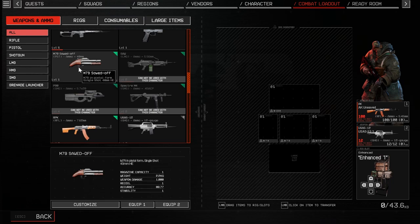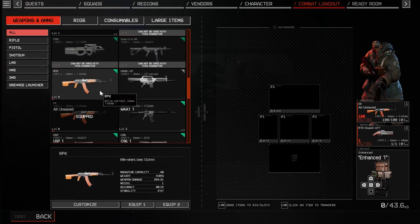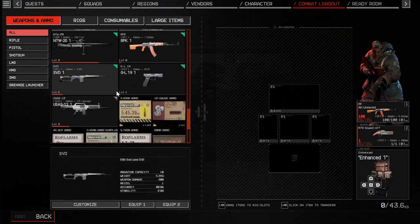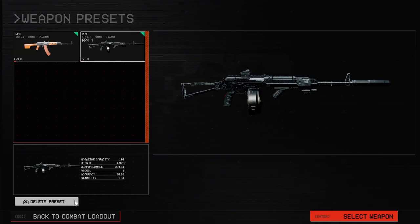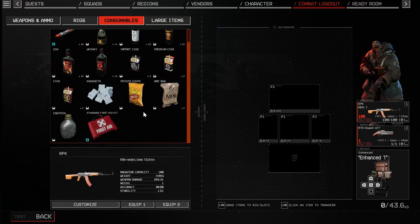Maybe the sawed-off? Yeah, sure. Take that — if we can get enough off. The RPK might be able to do some damage too. Nothing new on it. It pretty much looks the same as the regular AK, but it just has more damage.